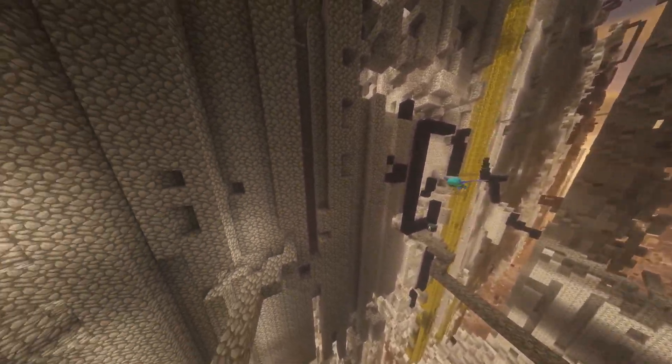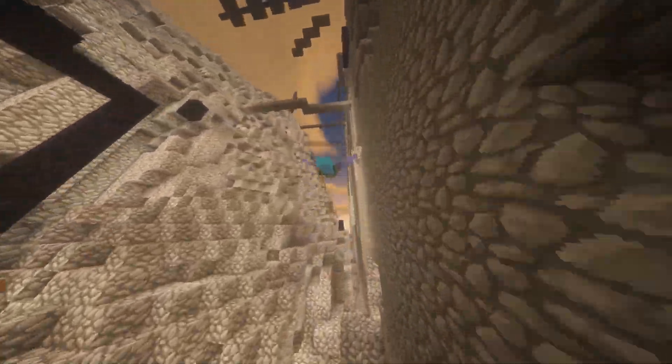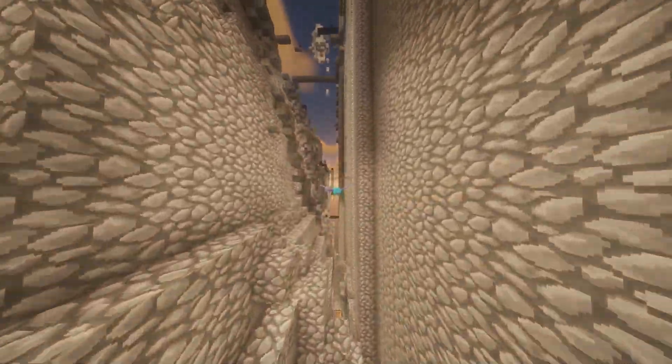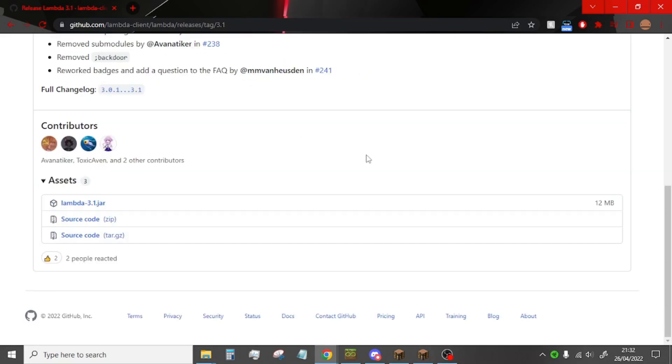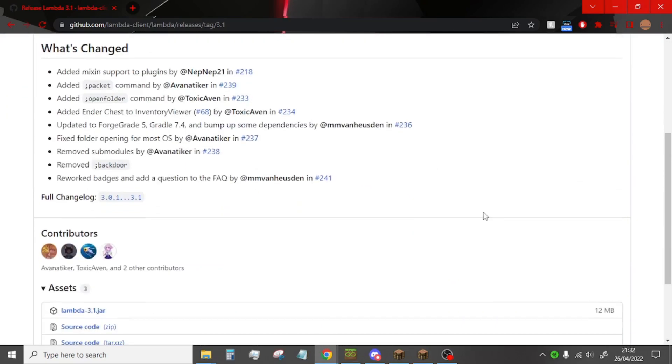I have made some configs for you to download and try out, and I'm also going to be teaching you how to use Lambda. This video is mostly for newcomers. One thing before we start: never ever get a .jar file from Discord — even if you trust a person, don't trust it. Always get it from GitHub; that's the safest possible way to get it.